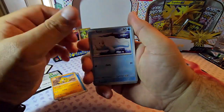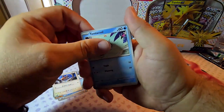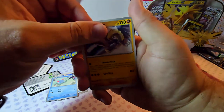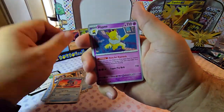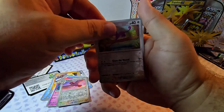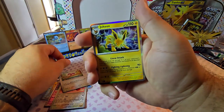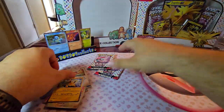Sandshrew, Seel, Doduo, Tentacool, Hypno, Wartortle — really cool looking artwork. Hypno, Pidgeot, reverse Rattata. Oh, Jolteon — really cool card though, not too mad about it.